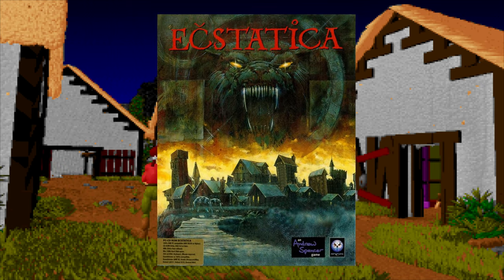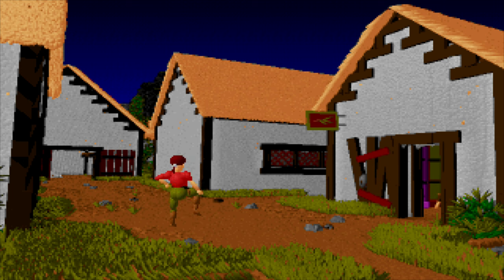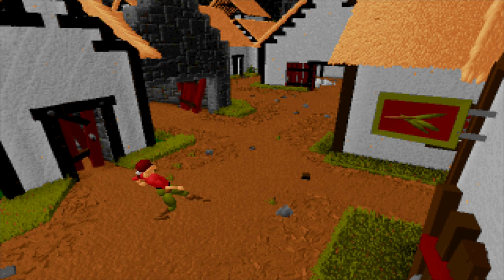Ecstatica, or Ecstatica: State of Mind, is a survival horror slash adventure game released for DOS in 1994. It was developed by Andrew Spencer Studios. Andrew Spencer's name features prominently as he worked on the title for six years, many of those years alone, working on Ecstatica's unique 3D engine.